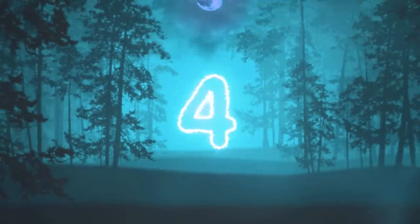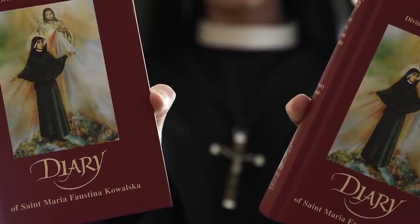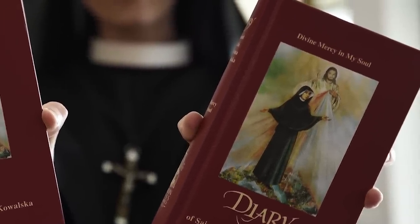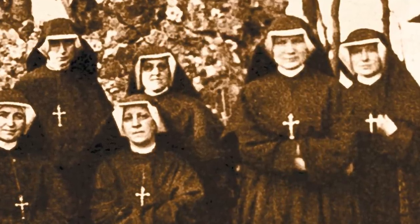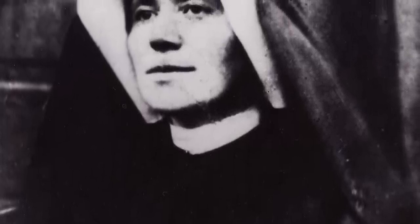Number four: Sister Faustina. One of the oldest accounts of a visitor to the underworld, Sister Faustina was a Polish nun from the late 1930s who claims to have visited hell. To this day it's unclear whether her experience was a vision or an actual near-death experience. The descriptions carry the same themes as earlier: an endless torment, an impenetrable darkness, and a terrible suffocating smell. Spoiler alert — hell doesn't smell too lovely.